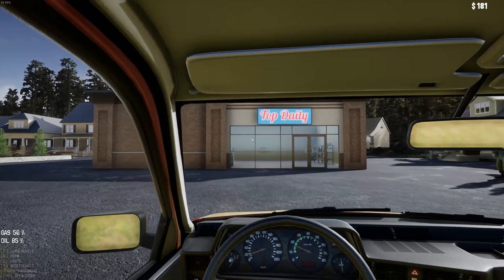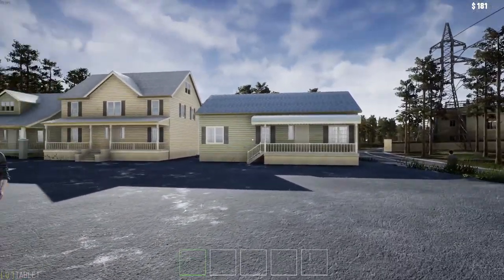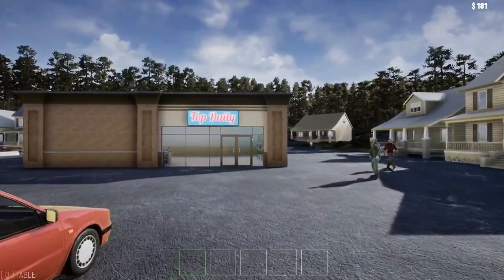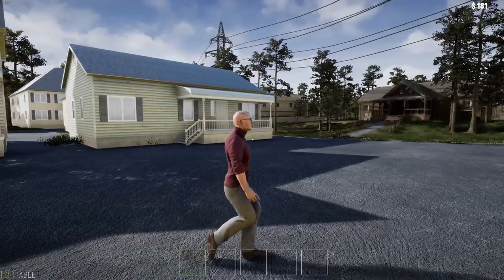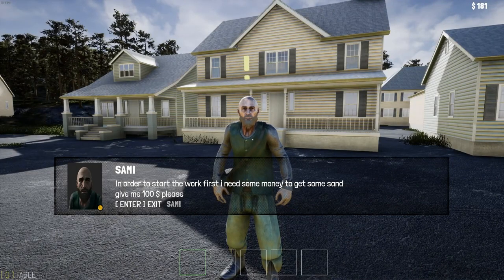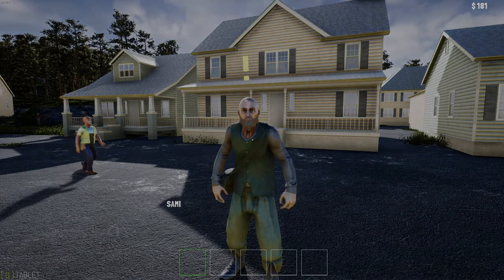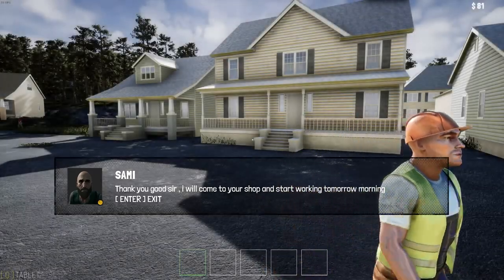Alright, let's pull into our shop here. Yeah, they've definitely done some work to the houses around - they look more modern. Oh, there's Sammy standing right there. I thought he was gonna build us a wall today. Hey, that's the guy from the intro screen. Hey Sammy. In order to start the work first, I need some money to get some sand. Give me $100, please. I've already gave you $50 last time, man. Gave him $100. Thank you, good sir. I will come to your shop and start working tomorrow morning.